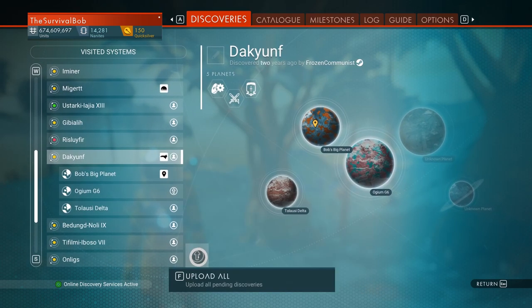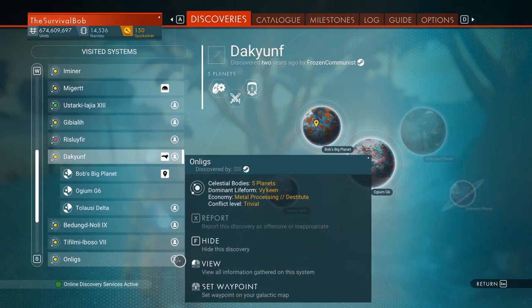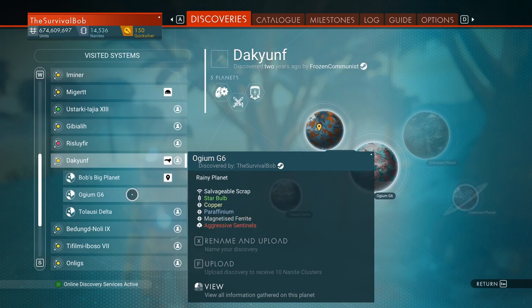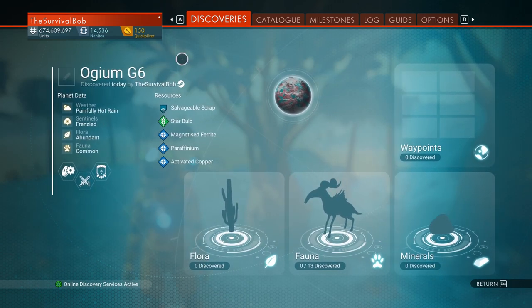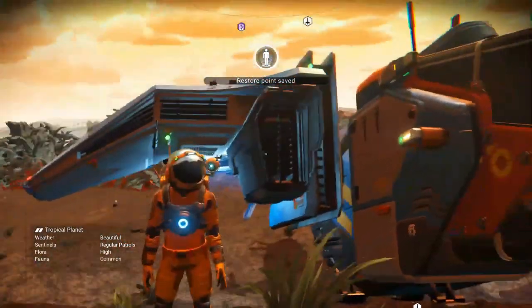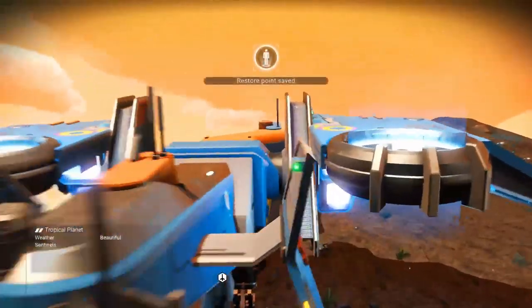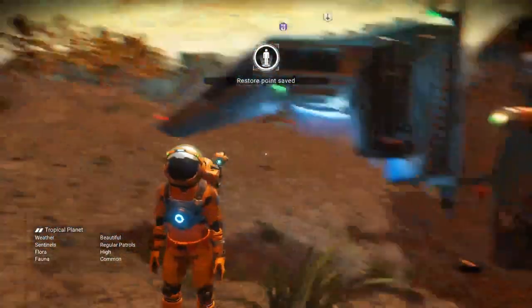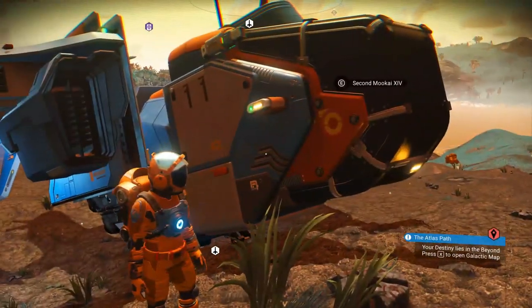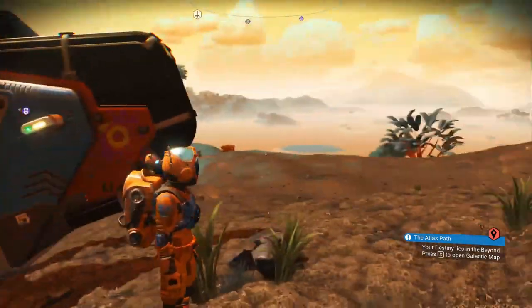You also want to upload everything to get nanites. On PC I hit F to upload everything — I just got 255 nanites for all my discoveries so far. If you want to come back in and change a name now, it's grayed out — you can't do it, it's too late. Also, get in the habit of jumping in your ship and then jumping back out before you leave a planet if you've been doing stuff there, just to create an autosave. Jumping in doesn't do anything — it's jumping out that creates the autosave.